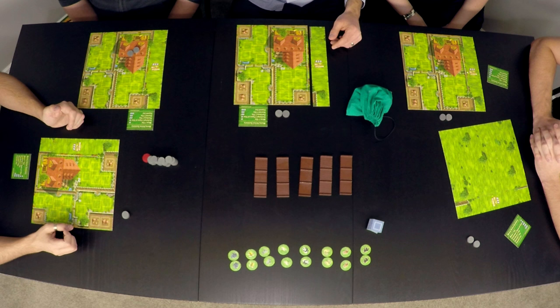Each round each of us will take one of these 5 things, one per person. These are trucks — this is what the animals go on. And then we take a truck and put them into our zoo. They're called trucks in the rules.